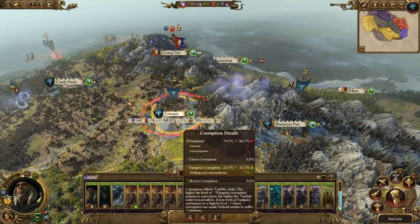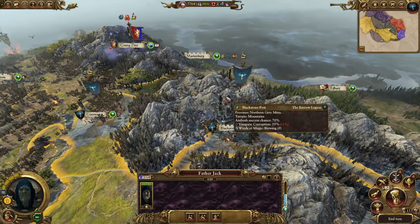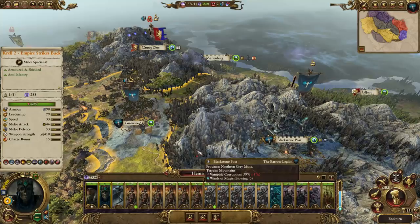Gissaro here started off with about 70% vampiric corruption, but it's just dropped like a stone. It's slowly increasing now, but only just. Done some renaming - we've got Father Jack here, who's going to lead our second army. And then we've also got Krell 2: The Empire Strikes Back, because Wight Kings are basically Krell anyway.